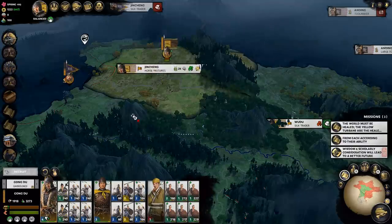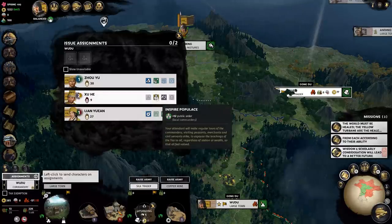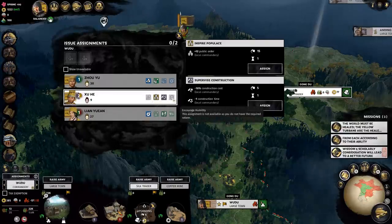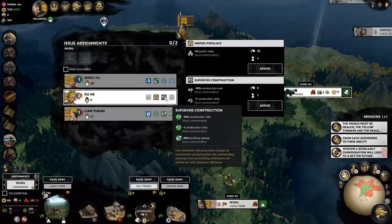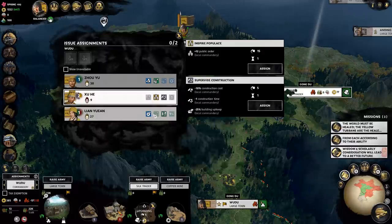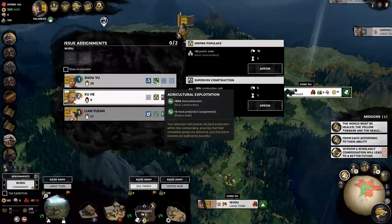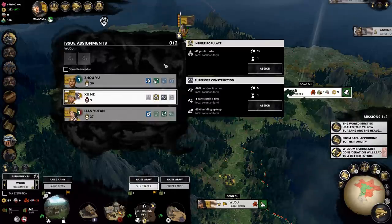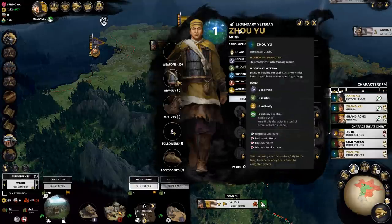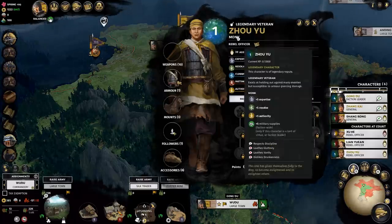We got another character and a faction development reform being completed. For assignments, I could send people on public order - plus twelve, that's actually really good. Construction cost, construction time and building upkeep reduction is really solid too. The new character who just appeared is apparently legendary - he must be a legendary historical character because he doesn't have any skills near legendary. He's a monk.